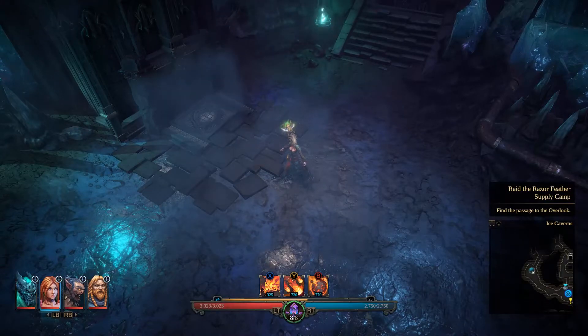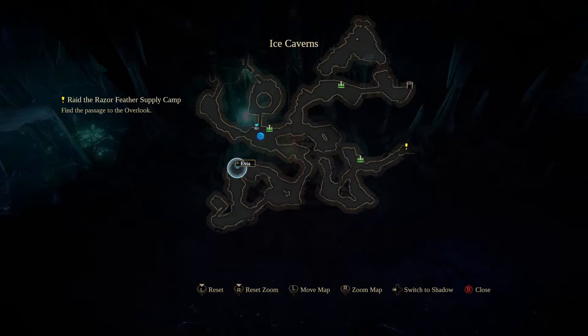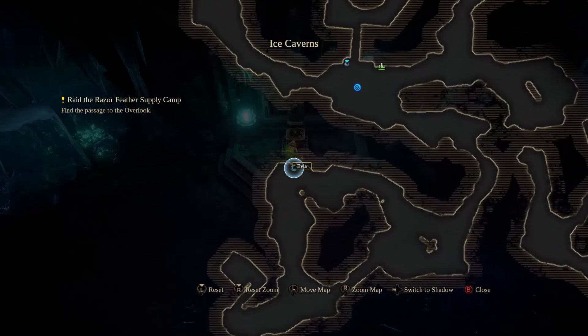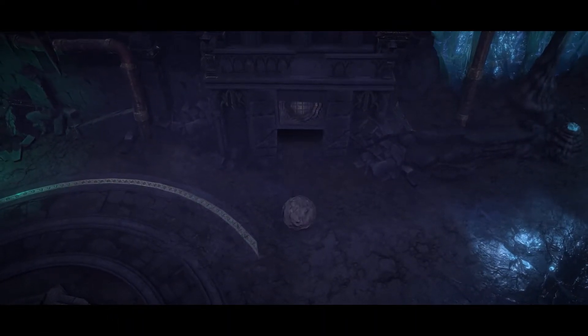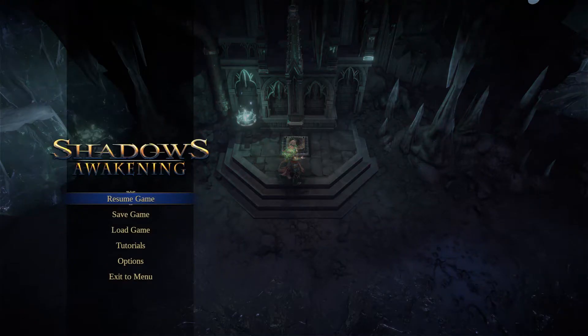That's not entirely accurate — let me show you why. To find your boulder, you need to come all the way back down to where you see me at on the map right now. Once you get down here, you're gonna find this lever. Interact with the lever and it will produce the aforementioned boulder.